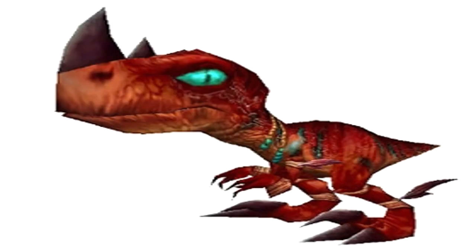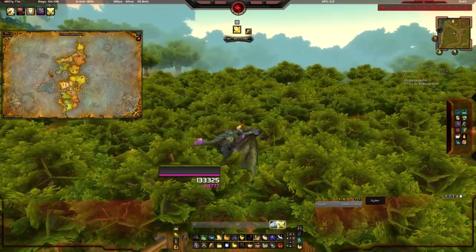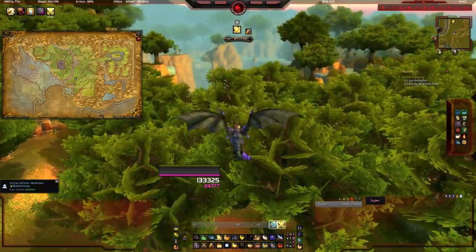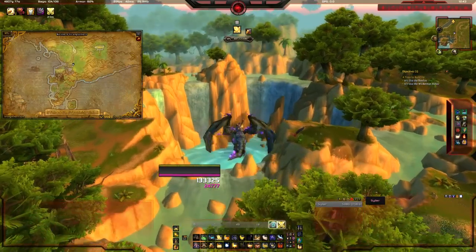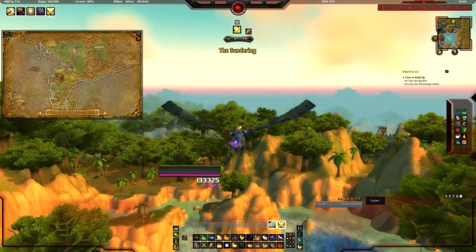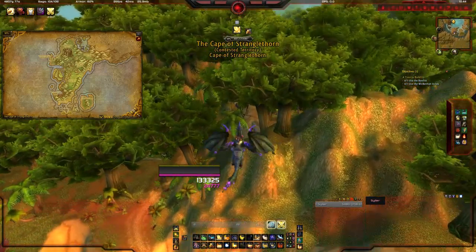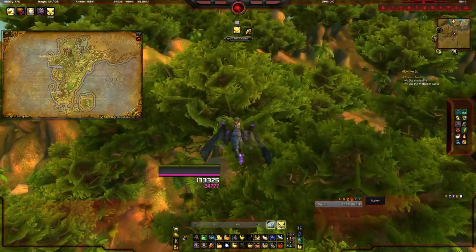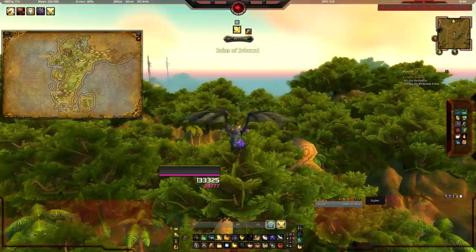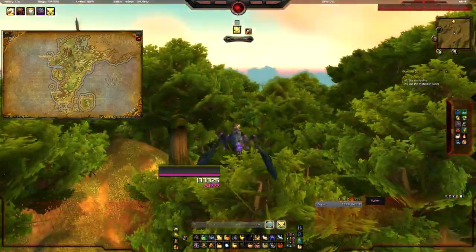The next one is the Razashi Hatchling. This used to be from Zul'Gurub, which was a raid dungeon, but that's been changed into a 5-man heroic for Cataclysm. Along with that, the pet and two mounts from there were removed, but they've been brought back with the dungeon. To get this pet you basically need to kill any mob in Stranglethorn — pretty much every single mob has a chance of dropping it, but it is a 1 in 1000 drop rate. The best strategy is to pick a spot with a lot of mobs and a quick respawn and just keep grinding. There's also a similar pet called the Lashtail Hatchling, which will be covered in a separate guide as it requires a quest chain. Good luck.